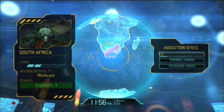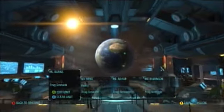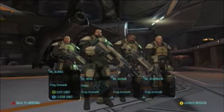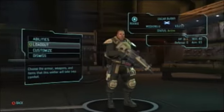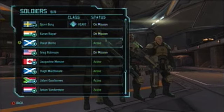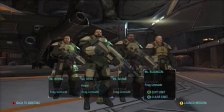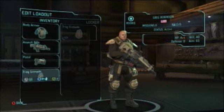We're going to South Africa, Port Elizabeth. Poor Toronto — all right, let's see the teams. We have a heavy and then we can bring in a bunch of recruits. Oscar Burns — we'll give one of them the med kit we're getting. Alright, on to the mission!